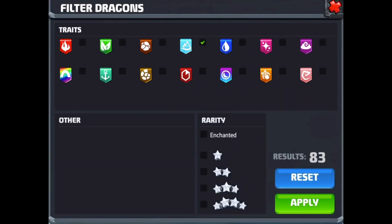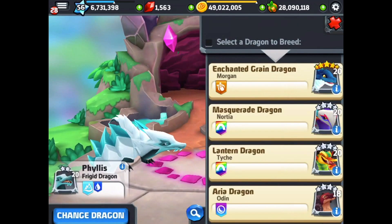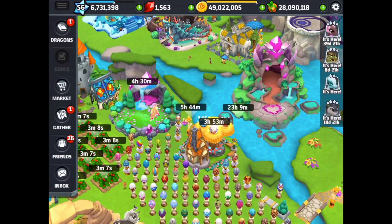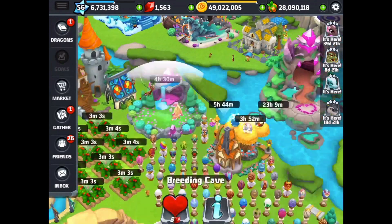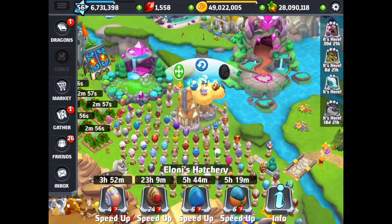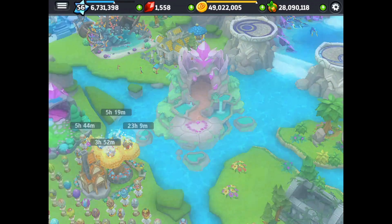Let's go get our frigid dragon that we just added to the park. One thing I forgot — I have an enchanted fairy in a combo here which is trying for the leviathan. I'm going to speed this up and put it into the hatchery. What did we get? Oh — grotto. We got a grotto with that combo.